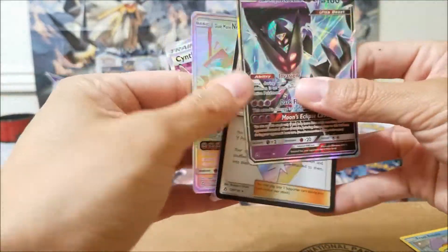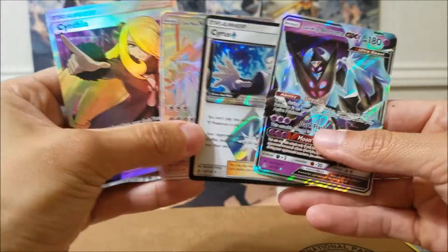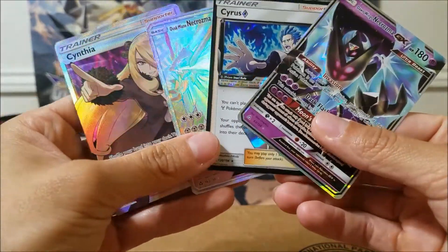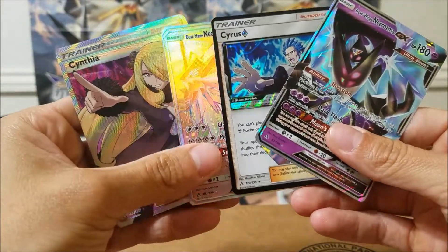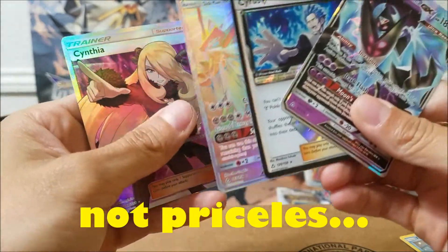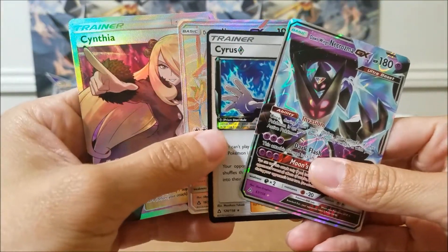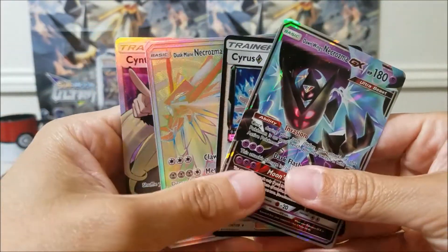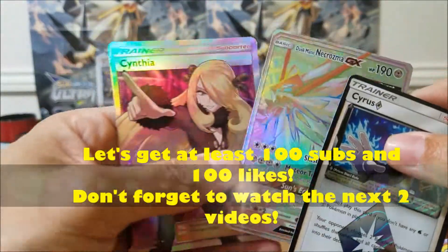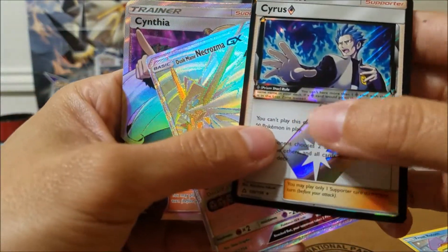Look at what I got from the first 12 packs — Cyrus and Cynthia! These two alone make it solid. I still want my gold card, but this Cynthia is priceless — well, on eBay it'll cost you 50 bucks — look at all that texture. All right guys, stay tuned, I'll be posting the rest. I'm so stoked — check this out, this is crazy!